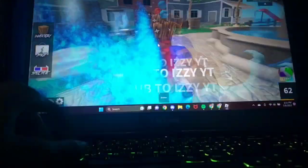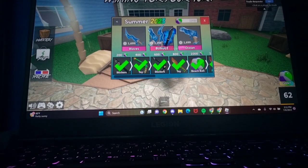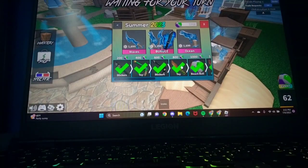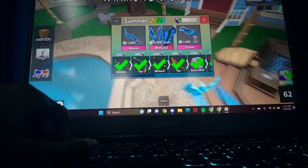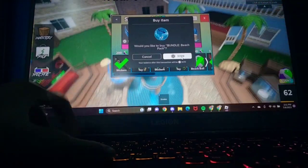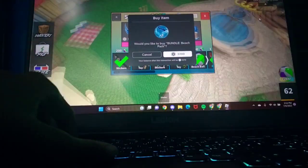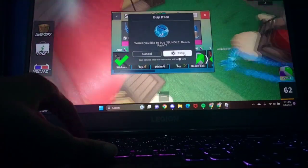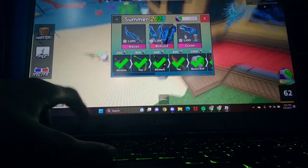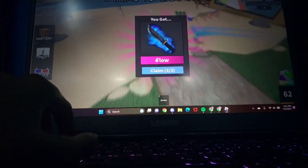Hey guys, welcome to another video! Today I'm going to be buying the new Waves and Ocean Effect bundle and announcing the giveaway details. So I'm just gonna buy this — 'Would you like to buy bundle Beach Pack, 3399 Robux?' We'll have a thousand Robux after. This is taking so much Robux but I'm gonna buy this just for you all. Purchase succeeded! Let's check our inventory — Waves, Ocean and Flow Effect.